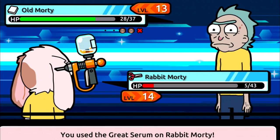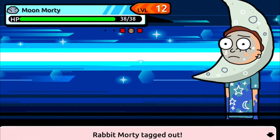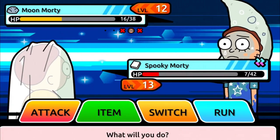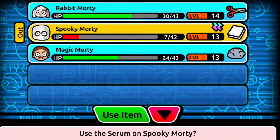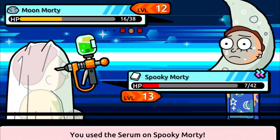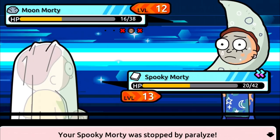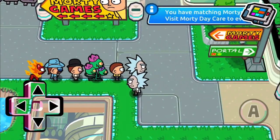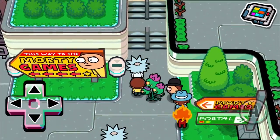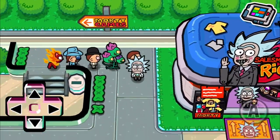We're going to have to heal up this Rabbit Morty and he should be able to take out the other two by himself. I've been looking for Moon Morty — I want to find and capture him. We're going to have to use another serum, which kind of sucks. We are very low on health. We ended up winning! You only have to beat three waves to beat the Head as a Movement game, and you get a free coupon with it.